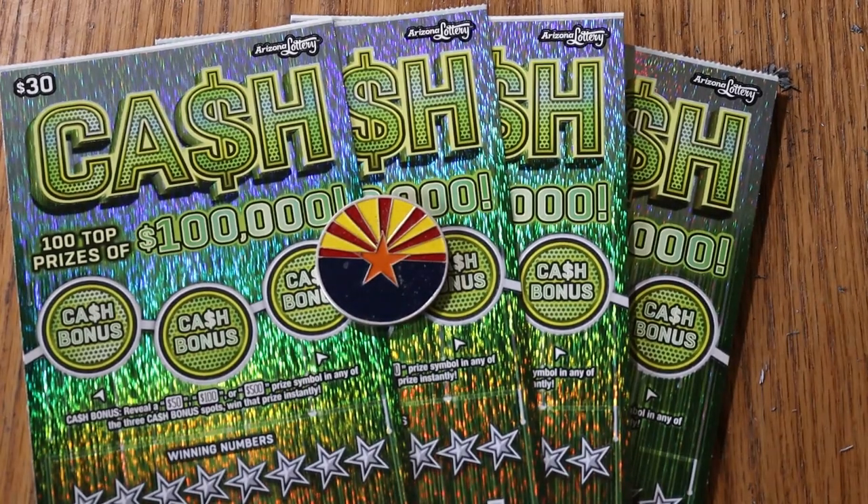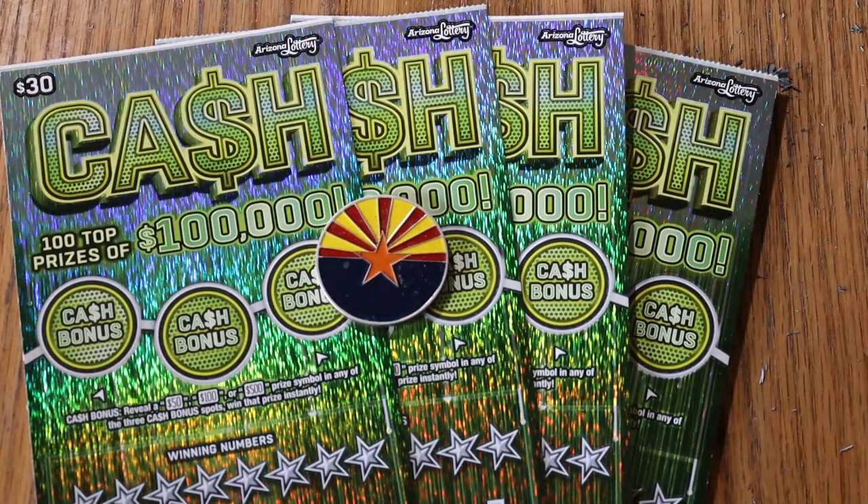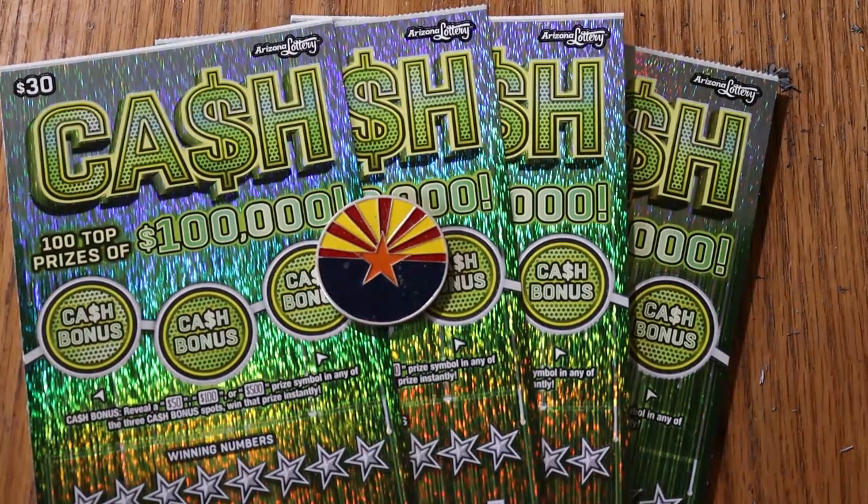What's up, YouTube? AZ Scratchers here, and welcome to another little Scratchin' session. Today I've got four of the Arizona Lottery's $30 cash game. That's all it's called — cash. It is a simple match your number to the winning number, find the stack of bills, win the prize, find the 50-time symbol, win accordingly. And you may find one of these bonuses, or may not: $50, $100, or $500.